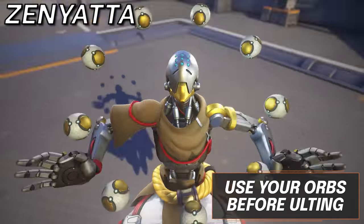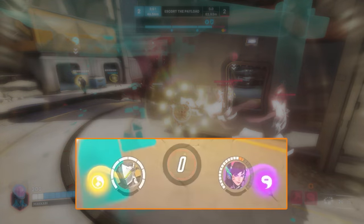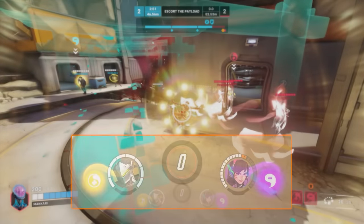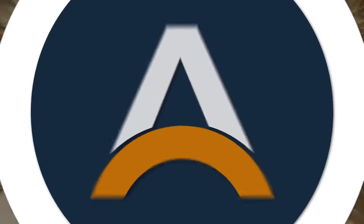Next up, Zenyatta. Transcendence disallows you to use your Orb of Discord and Harmony while in the alt. Therefore, ensuring you have both of these applied to your targets will provide the maximum resources possible — with the more important being, of course, the Discord Orb.